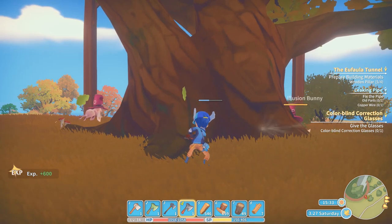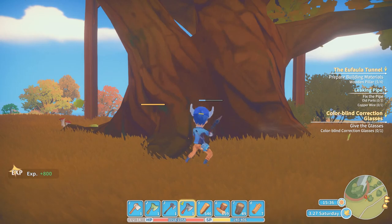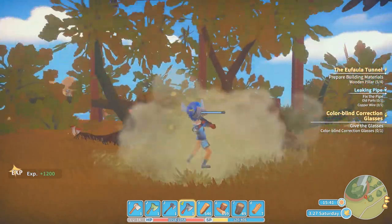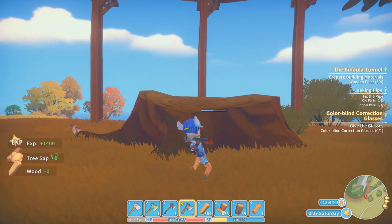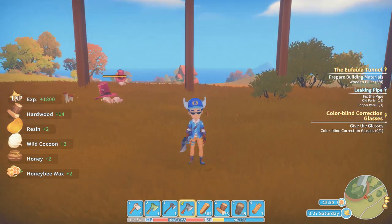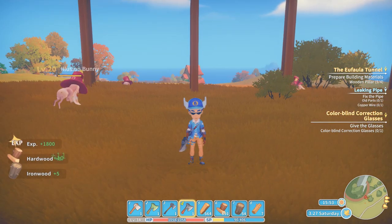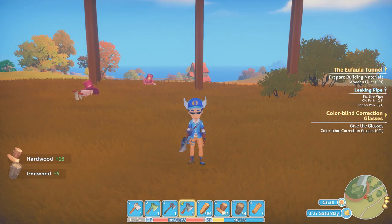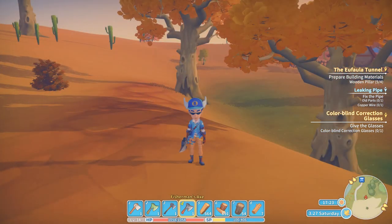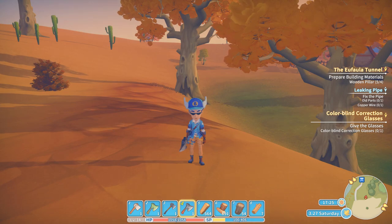That isn't much, but for the mid-game it is enough. You can chop these trees all down and it will give you the iron wood you need if you're getting into the mid-game and you're past the bridge building mission. Now we're going to show you the next location for better iron wood.